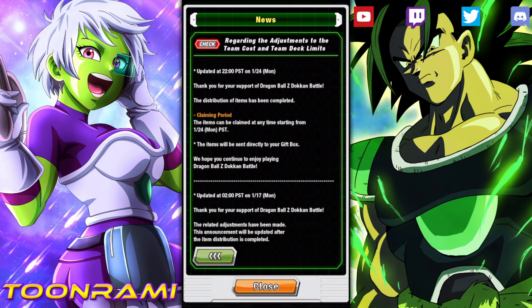Team cost has been eliminated and the team deck limits have also been changed. Last week we were told about this, and some of you rightfully asked the question: what happens to those of us who might have spent Shenron Wishes or might have spent Rare Currency to purchase these team cost upgrades or overall team upgrades?